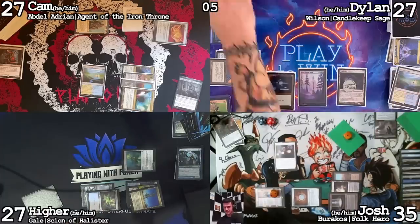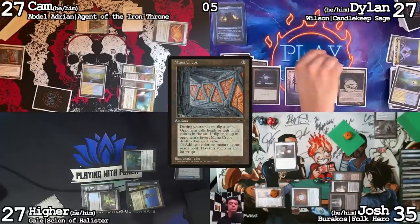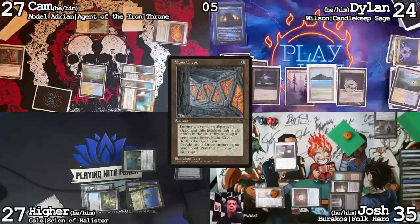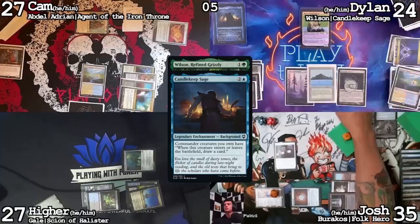I'll crack Flooded Strand in your end step — find Tropical Island. Untap, upkeep, Mana Crypt trigger — tails, lose three, go to 24. Draw card. Cast Wilson floating a colorless mana. Candlekeep Sage trigger — draw a card. Pass turn.